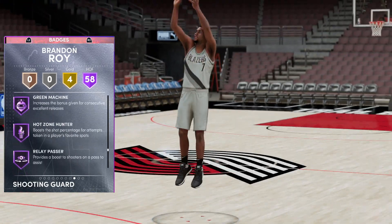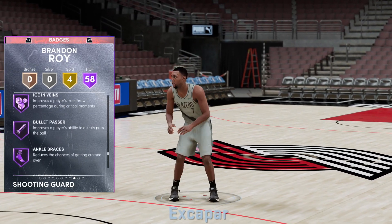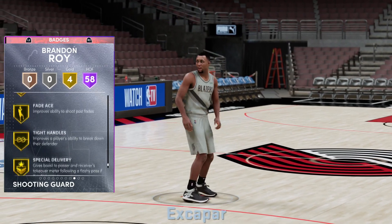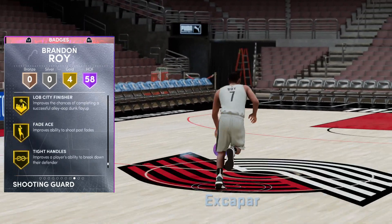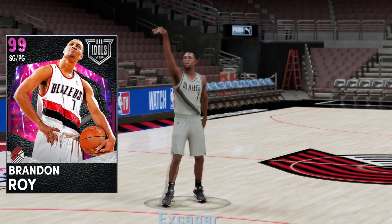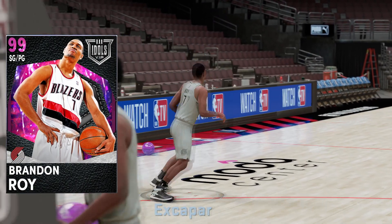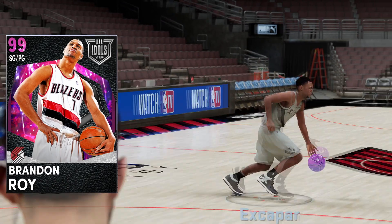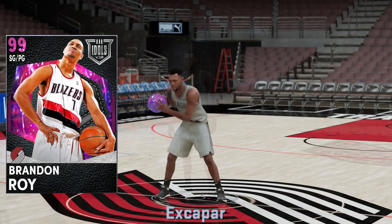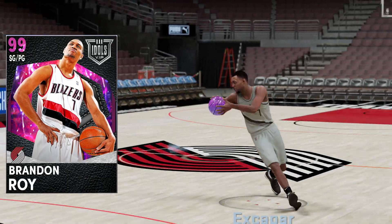He's got sniper, hot zone hunter, and he has every single hot zone in the game. There really isn't any negative to this Brandon Roy — he's got bullet passer so he can still play that PG position pretty great. The four gold badges are tight handles, special delivery, fade ace, and lob city finisher. The one badge you will notice missing if you're on next gen is blinders, and he definitely doesn't have steady. For current gen they're keeping Brandon Roy viable for everybody, and for next gen we're kind of hurt a little bit, but keeping out steady is probably best for everybody.